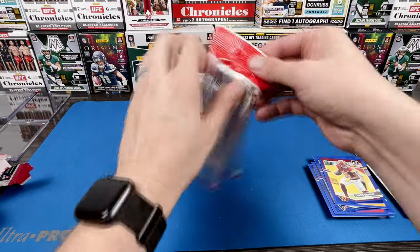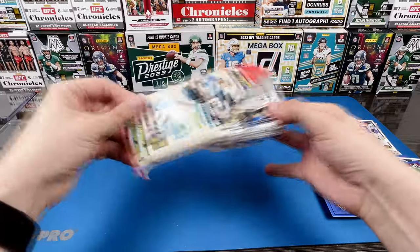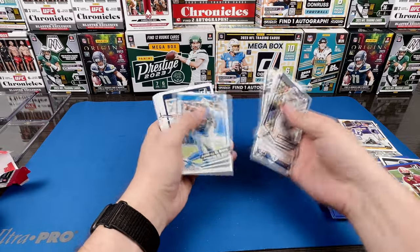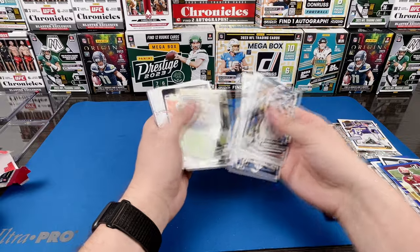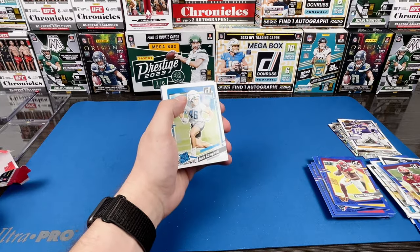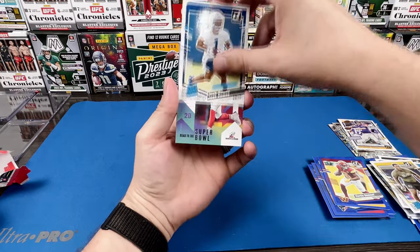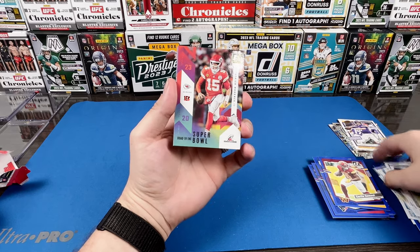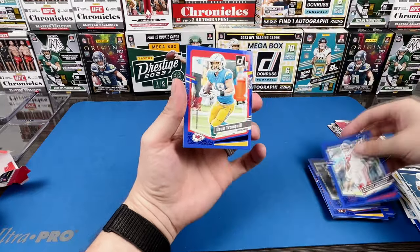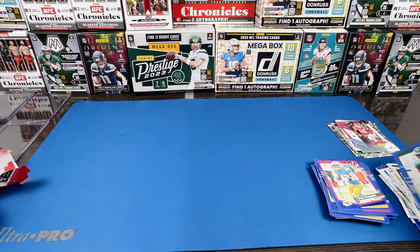Last pack — this ended up being a lot quicker of a video than I thought. Let's get some last pack love. Please get us something. Fat packs is not where it's at this year. Let's just get us a rookie quarterback. Josh Downs, Patrick Mahomes on the Super Bowl — not a bad insert. Sam Williams, Dexter Lawrence, and a Jaylen Carter. And a kid reporter — well.